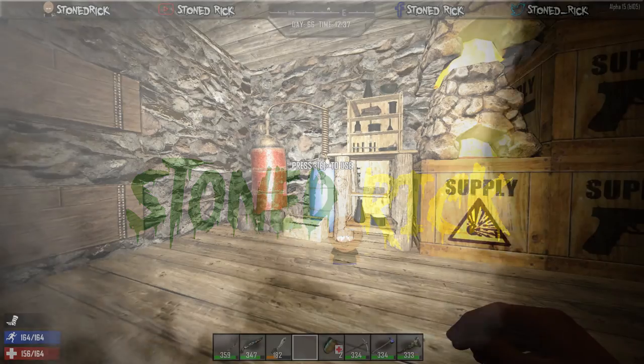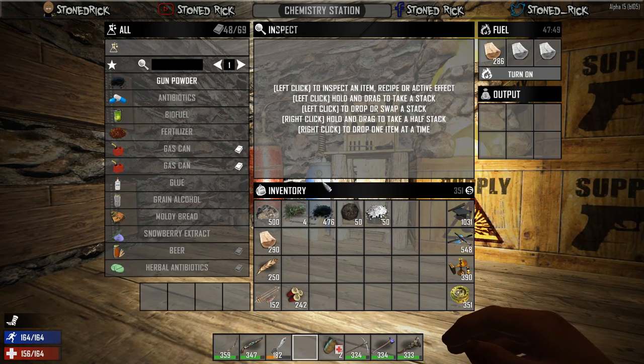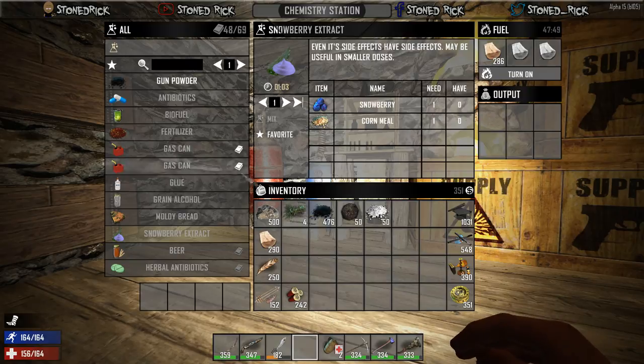Welcome to another video for Seven Days to Die. This is Stoned Rick and I'm going to give you a quick video of the chemistry station. All the things you can find in the chemistry station can also be found in the forge as well, apart from the fertilizer, gas can, and strawberry extracts.